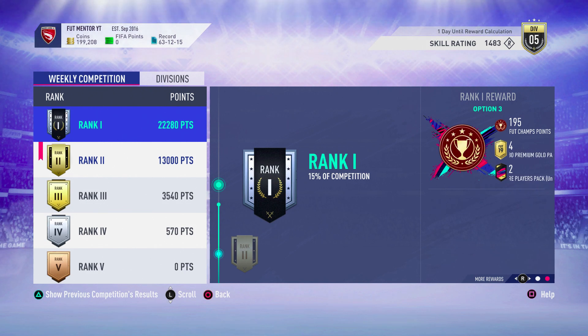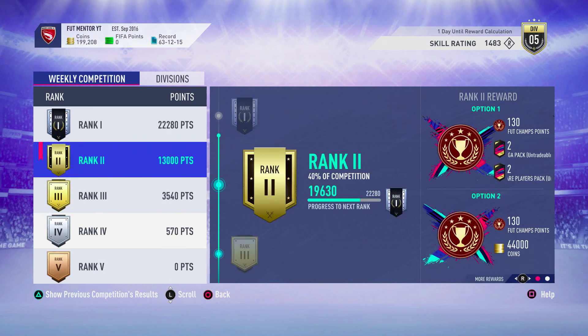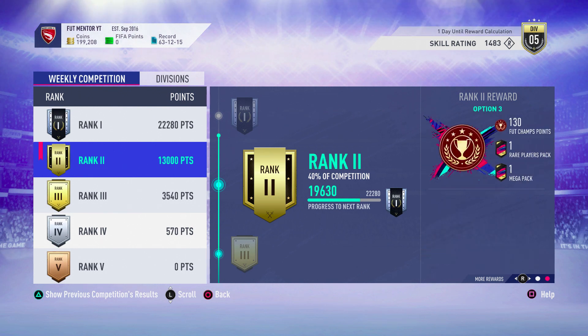Untradable rewards are usually double what the tradable reward packs are. So options two and three are just packs — there are no coins involved in that — so that's mainly luck. I am going to be breaking it all down just now.